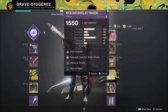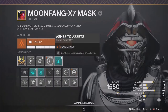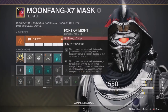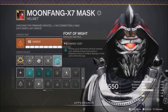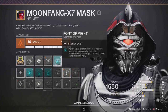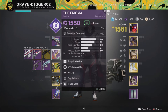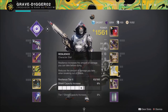On my helmet I'm running Grenade Launcher Ammo Finder, Ashes to Assets, and Font of Might. Font of Might is a mod from the artifact this year — normally it costs four energy, but in the artifact it costs one. Picking up an elemental well that matches your subclass energy type grants a temporary bonus to weapon damage of that same element, so we're getting bonus void damage with the void glaive.